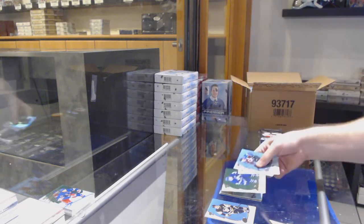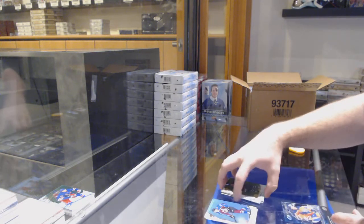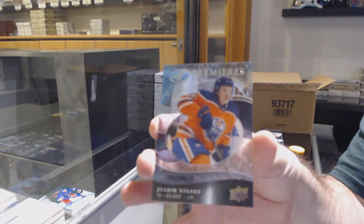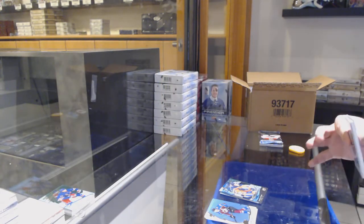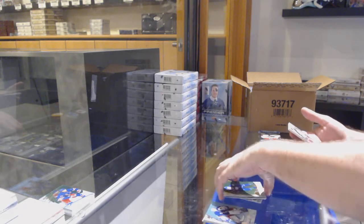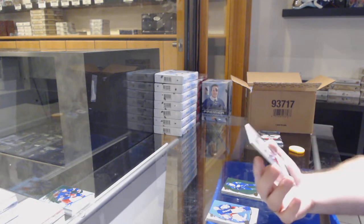We've got a Mitch Marner green for the Maple Leafs, and for the Oilers an ice premieres retro rookie of Joachim Nygaard, 1.49. We've got a green of Patterson for the Canucks, and this is a nice card — number 19 of 25 exquisite signatures for the old Jets, which is the Arizona Coyotes, Keith Kachuk.